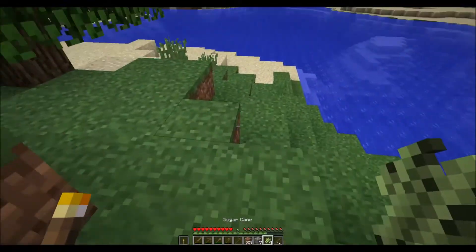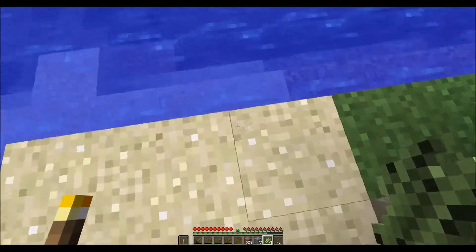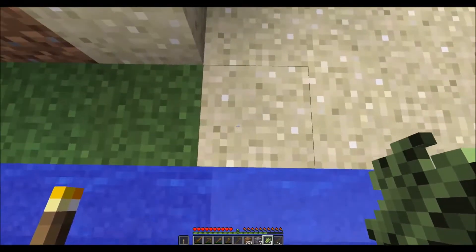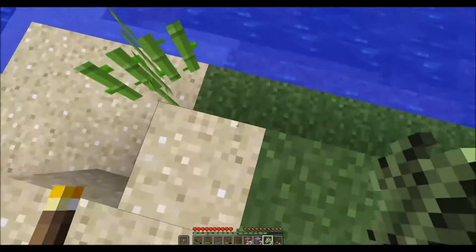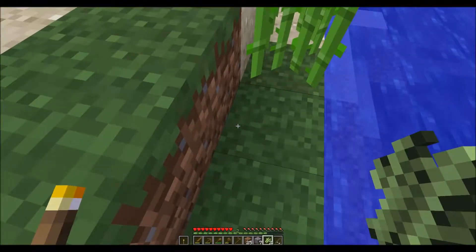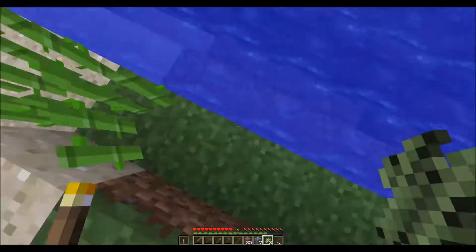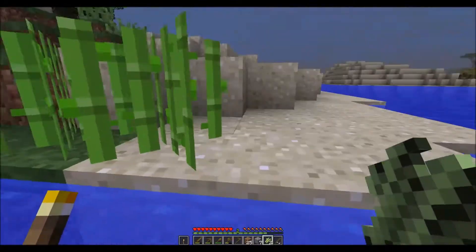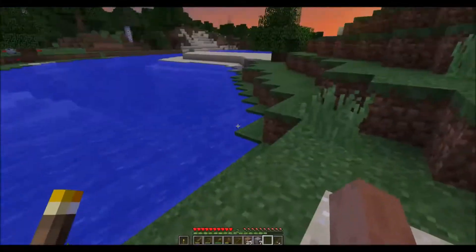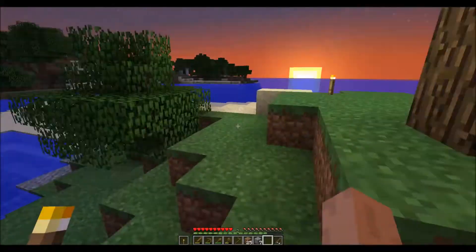So what we're going to do is plant this sugar cane over here. The thing about sugar cane is it needs to have a water source block next to it. This block right here is a water source block. I can take the sugar cane and plant it here on the sand block, or on a grass block, or even a straight dirt block — it doesn't matter. Whichever block you choose, it doesn't grow faster or slower. It just has to have a water source right next to it in order to grow.